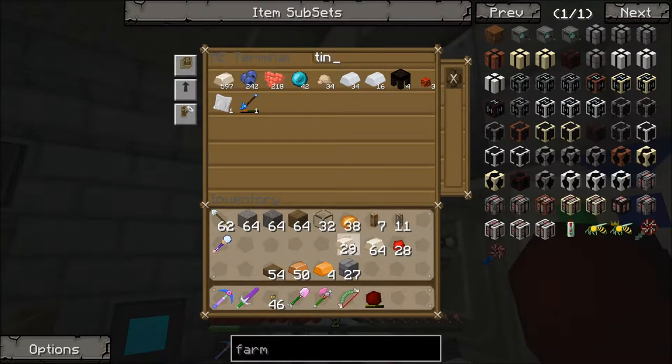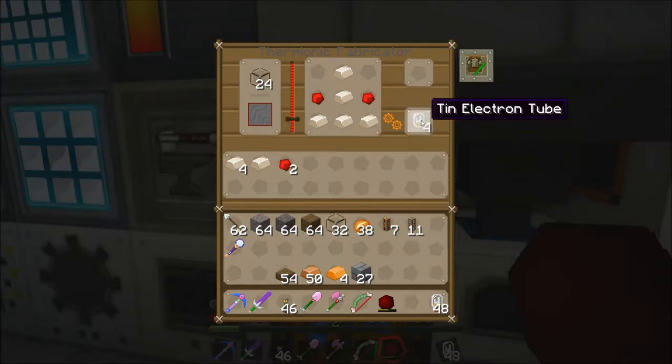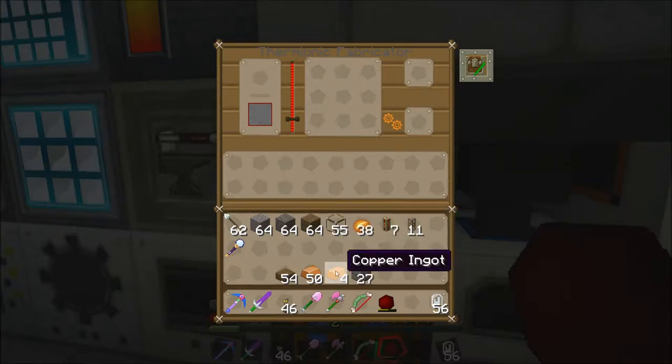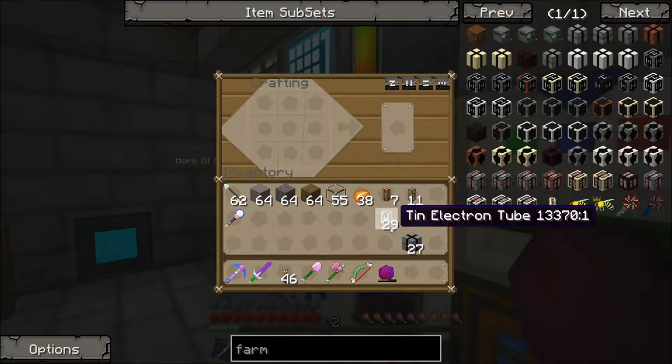Oh shit — what happened, Max? I tried to destroy one of the solar panels, but it wasn't having it and it just turned into a generator. Oh, sorry about that Max. I'm very sorry that had to happen to you. Okay, I'm going to have to make another solar panel now. I made way too many tin electron tubes.